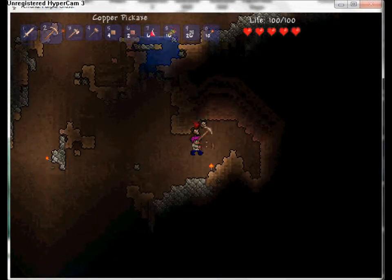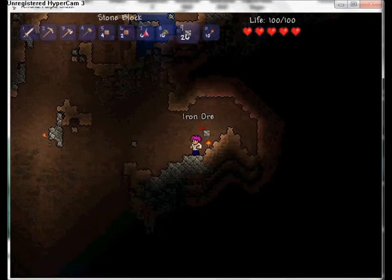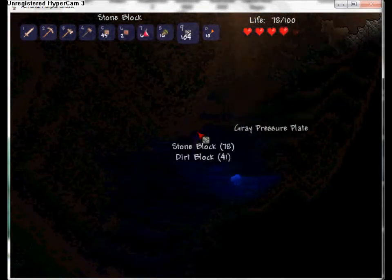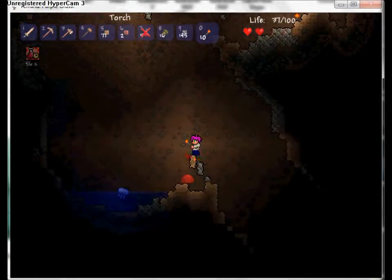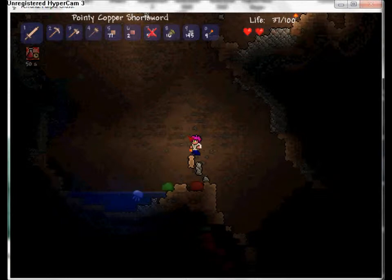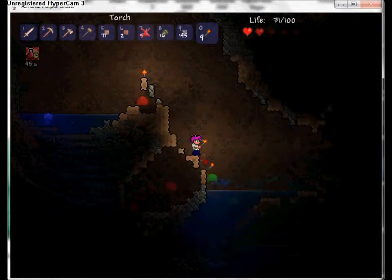Unlike in Minecraft, you can hold your torch and it creates light for you. Your character is two blocks wide and three blocks high - keep that in mind when building stairs underground. Just like Minecraft, your character does not take damage when hitting water. If you press H and you have a potion in your inventory, your player will drink that potion.